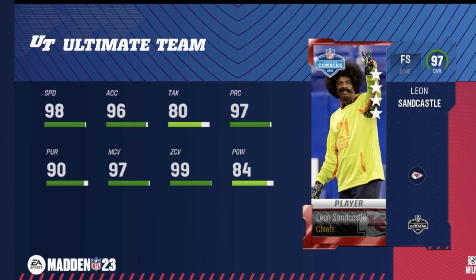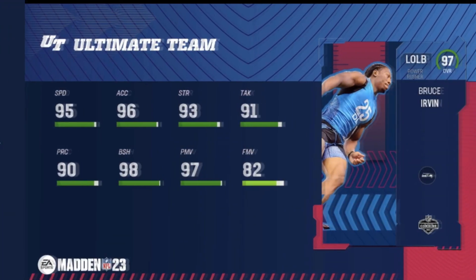Leon Sandcastle's abilities: Pick Artist at zero AP, then flat zone KO, mid zone KO, deep out zone KO, short route KO, medium route KO, and deep route KO are all one AP. If I can throw deep route KO, flat zone KO, and Pick Artist on him, he's a starter for me — 98 speed, 99 zone, 97 man. Crazy card, but he's not playing free safety. Too many big receivers to use him there, so he's going to corner.